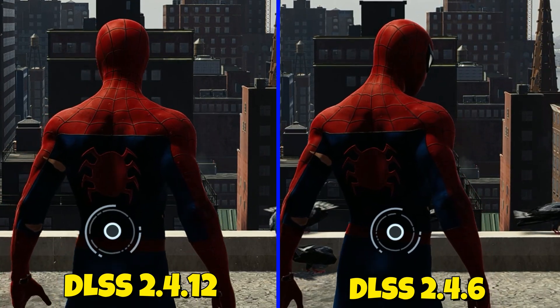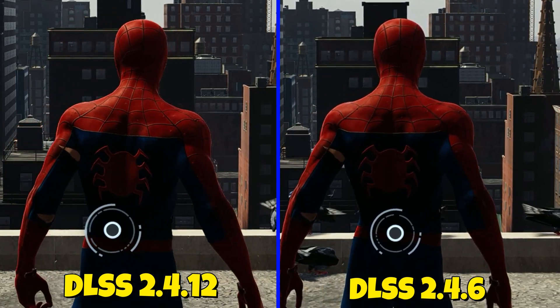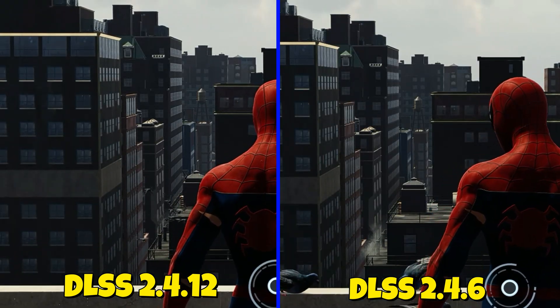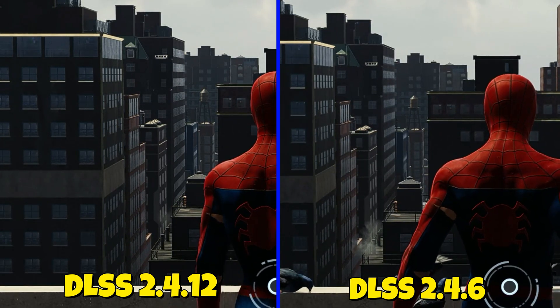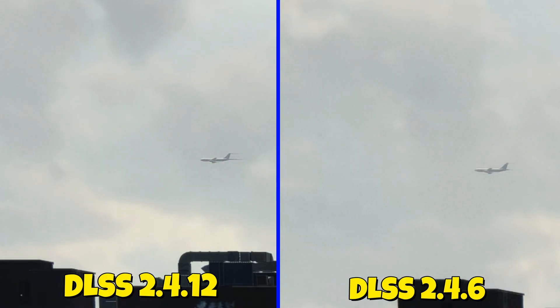Spider-Man comes with DLSS 2.4.12 and I wanted to see what would happen if I downgraded that DLSS file. So I used 2.4.6 — there are better ones you can use, but I jumped down to 2.4.6 and it's a lot better. There's less shimmering on the back of Spider-Man and the ghosting on the airplane is pretty much almost gone.